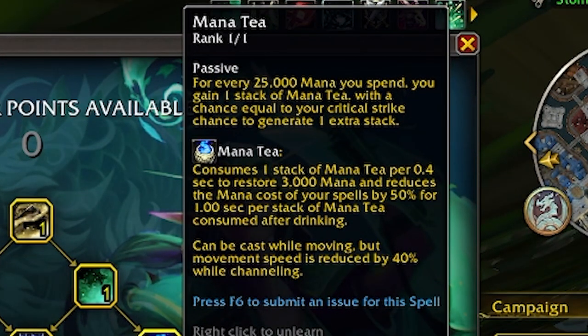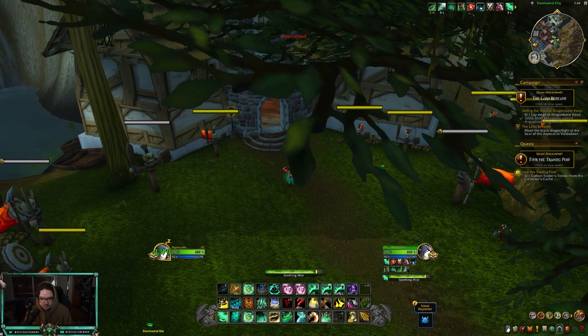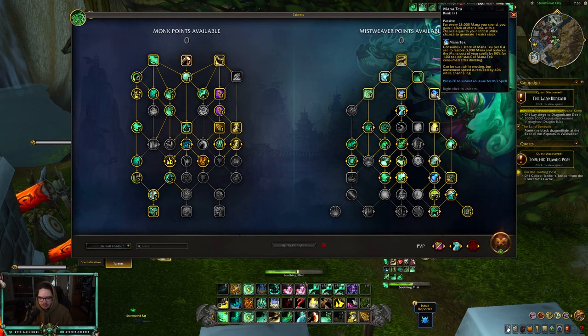Which is amazing. For the Mana Tea change: for every 25,000 mana you spend, you gain one stack of Mana Tea, with a chance equal to your critical strike chance to generate one extra stack. So every time you spend 25k mana you get one stack, and if you have a good amount of crit there's a chance to get another stack. When you consume one stack of Mana Tea, you restore 3,000 mana and it reduces the mana cost of your spells by 50% for one second per each stack consumed.